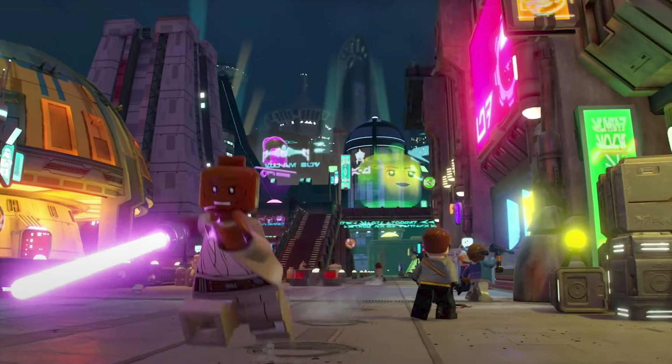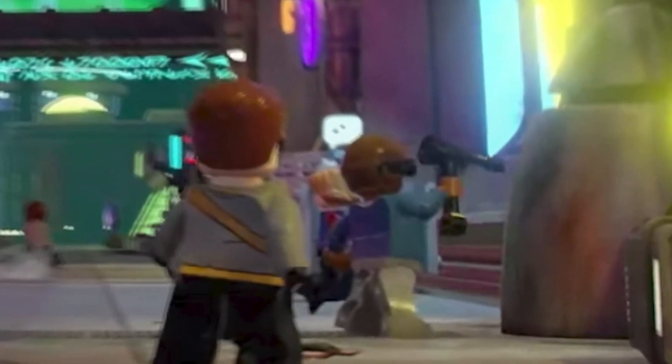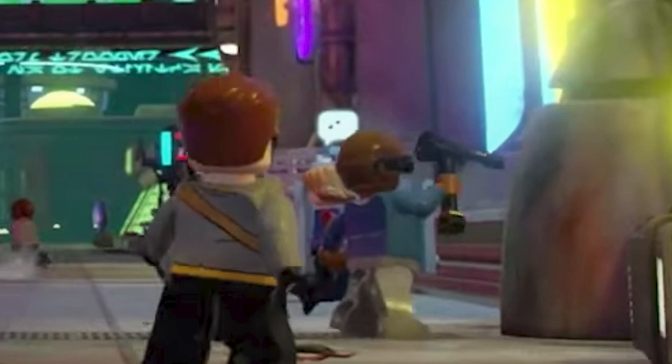The next one I saw was Mace running around in the streets of Coruscant. There are huge buildings in the back — this is insane. There's so much they're going to have to do in Coruscant. I am so excited about this. You can even see what looks like a voice blurb in the background — I'm guessing someone is trying to give you a side quest or something. The sheer size of this is crazy.